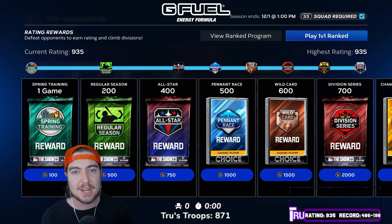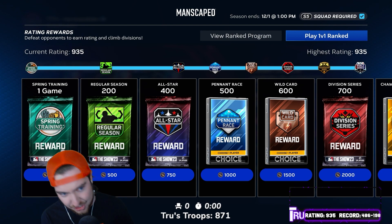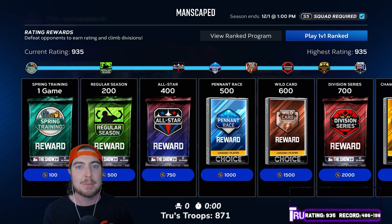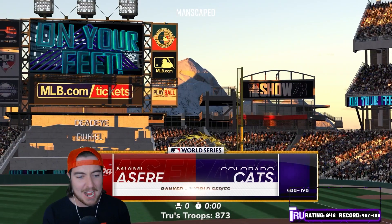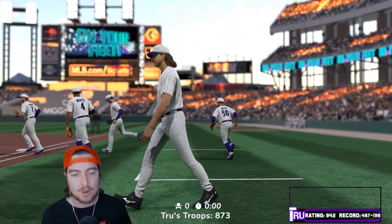We're sitting at a 935 rating. We got Ketel hitting second and Corey right behind him hitting third. Let's jump in and see how they do in this double debut. We got ourselves a home game in Seager and Ketel's debut — 516 and 444, that is a lot of games. Randy on the bump. This guy's a good player though. 1,000 rated banner. Let's get after it.